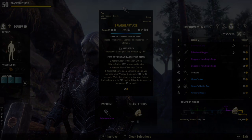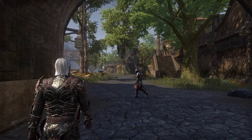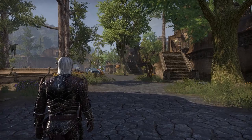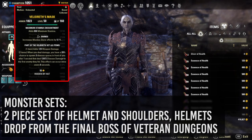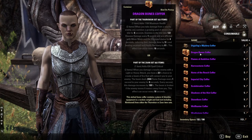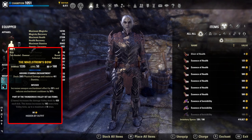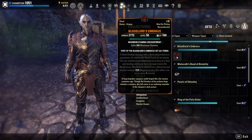Two-piece sets are not something to worry about until you're level 50 and CP 160 or above. For armor, these are called monster sets — monster helmets drop from the final boss of veteran difficulty dungeons, and shoulders drop from the Undaunted faction chests, essentially the dungeon guild for ESO. The other two-piece sets are arena weapons, which drop from completing arenas. A staff or two-handed weapon counts as both pieces of the two-piece set since it uses both hands on that ability bar. Mythic gear exists as the only one-piece sets in the game.